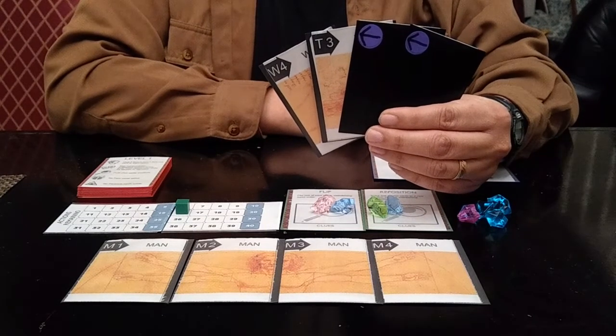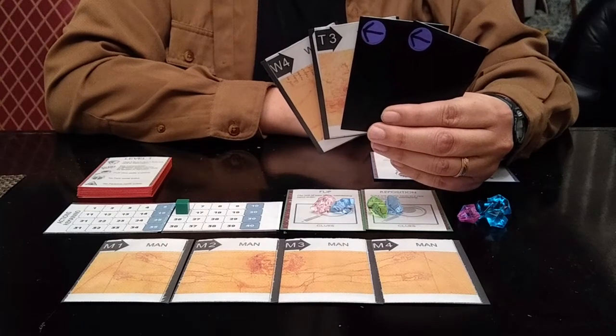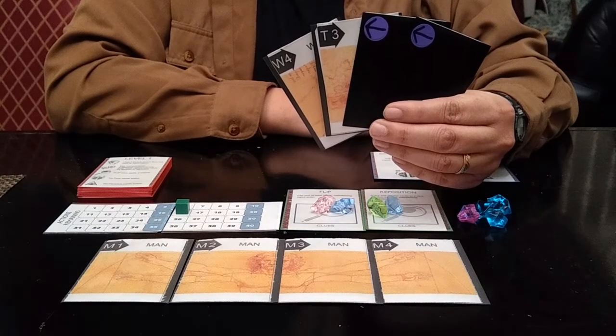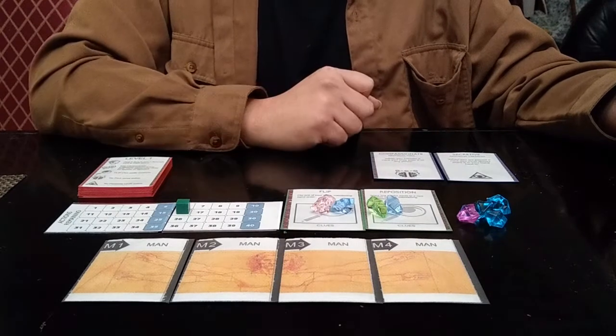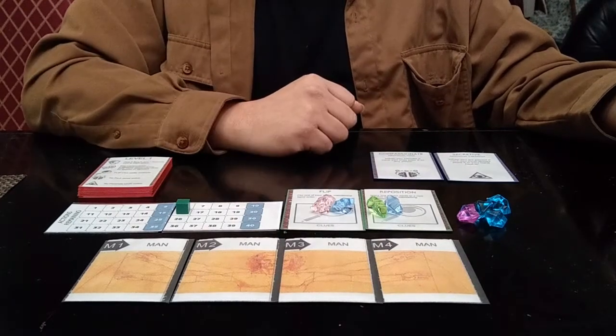You'll have to work as a team to figure out who needs to reassemble which sketch. Here's the way a turn goes. First, you'll be using any number of these clue tokens — these crystals here — to use clue abilities.